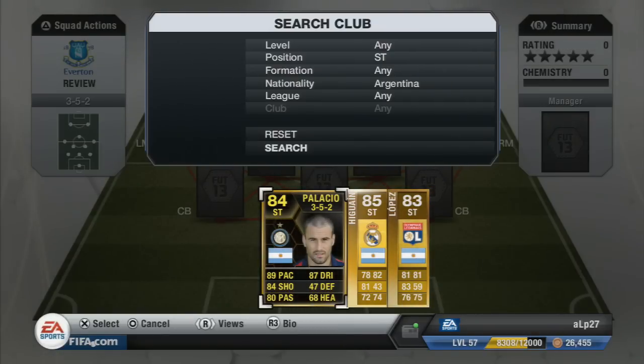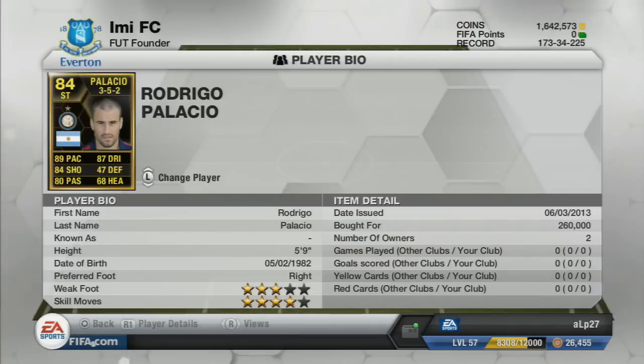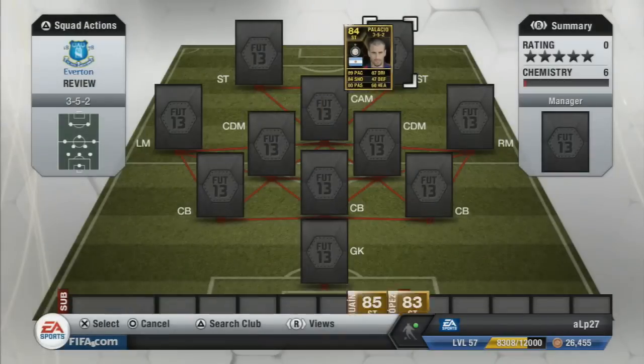His card face stats, as you can see on screen: 89 pace, 80 passing, 87 dribbling, 84 shooting. So as you can see, four stats in the 80s. He has also got a 4-star skill moves and a 3-star weak foot.